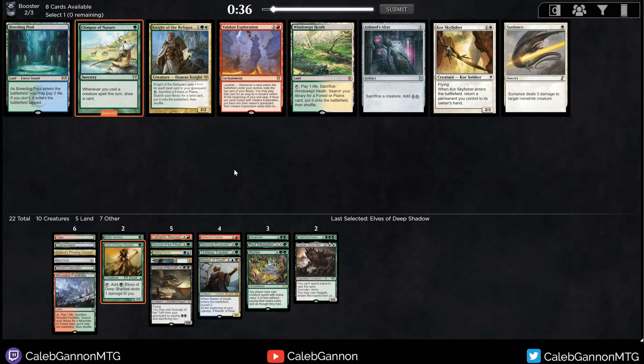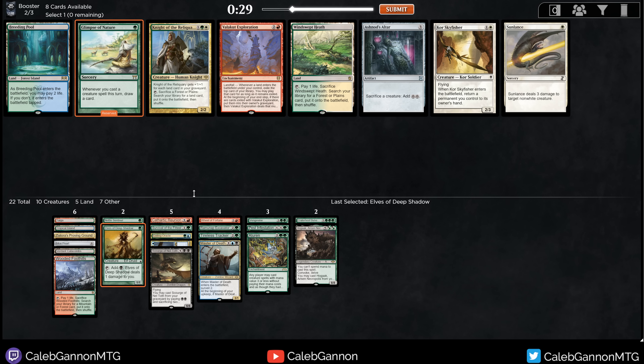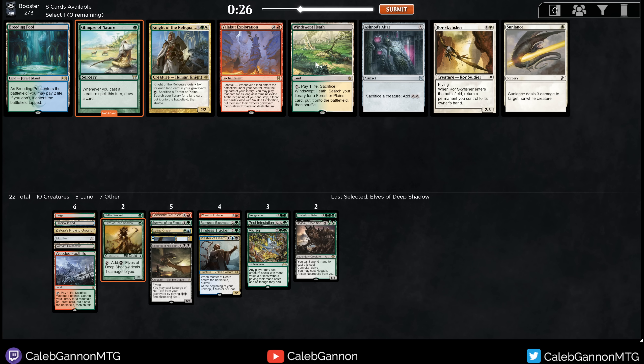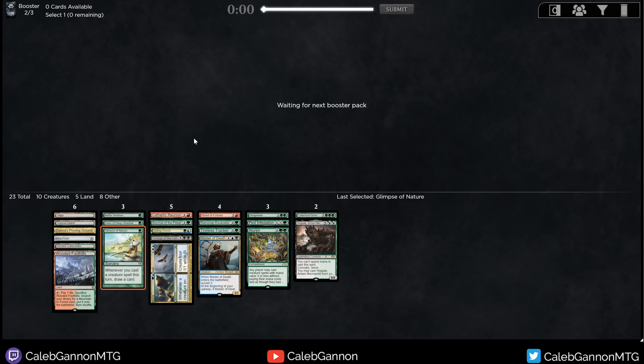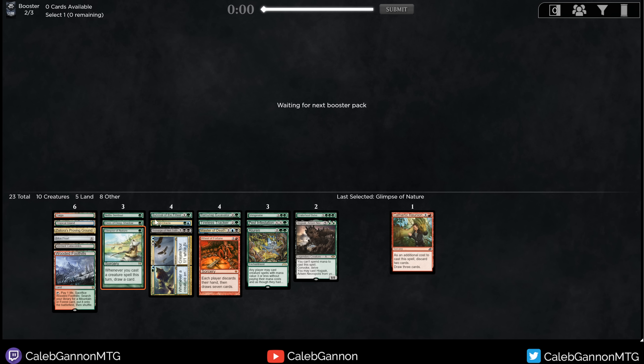Stomping Ground. Elves of Deep Shadow — I think I've got to take the elves. I already have Taiga and cheap creatures are great. Glimpse of Nature! Pretty good. Oh no — it's in the same pack. I don't have any of this. Windswept Heath can grab Taiga, Tropical Island, Jund Triome. Core Skyfisher goes infinite with Aluren. And Glimpse of Nature and Beck and Call. This deck is spicy. Let's take Glimpse.